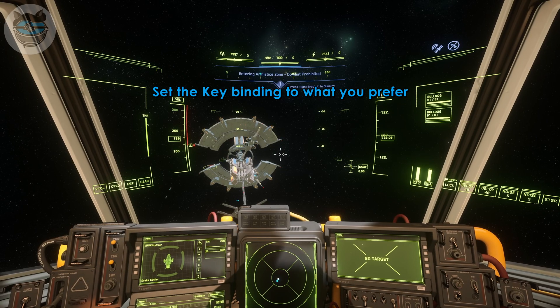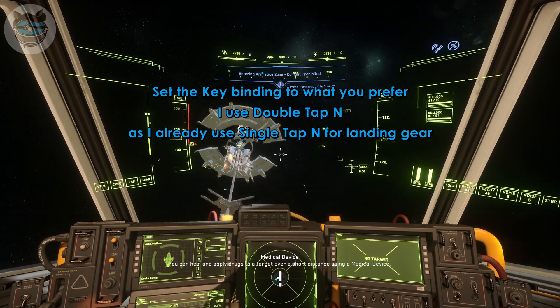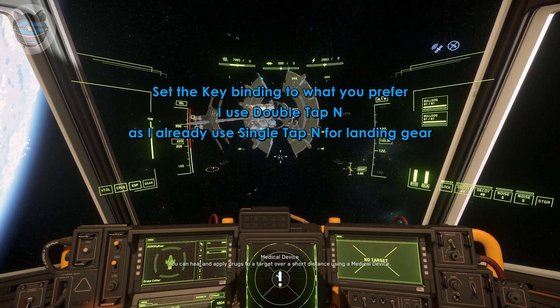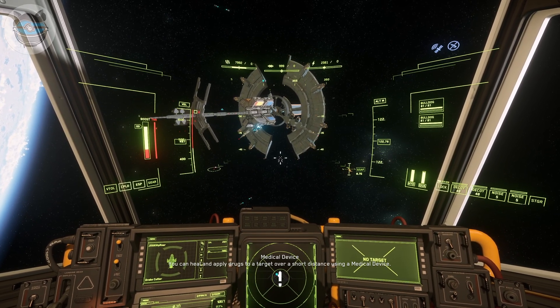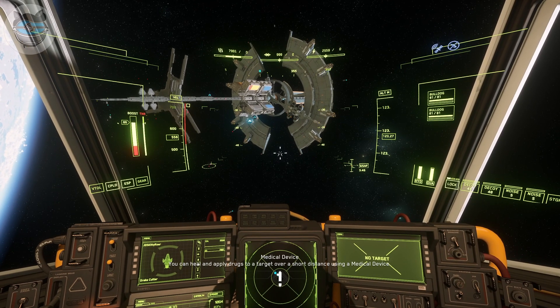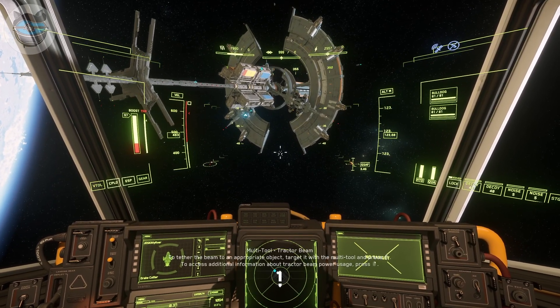I've got mine set to double tap N, and that's because I have N for landing already. So I just press N to put my landing gear down, and double tap N to request landing — that's all I have to do.